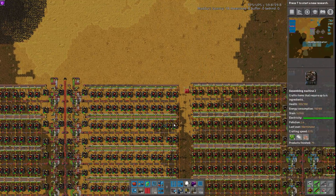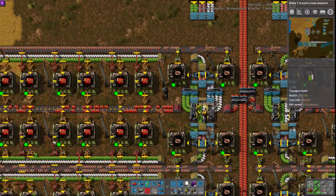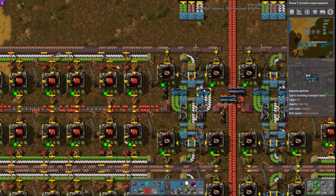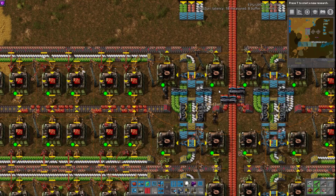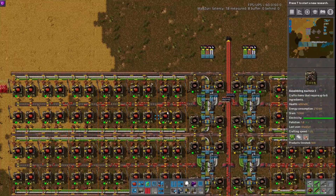However, we did forget to mention on the blue belt design over here, you are using splitters to actually combine it. You cannot get 100% compression with side-loading on a belt. So he has to use splitters here to combine it. You can see it is a full red belt here.